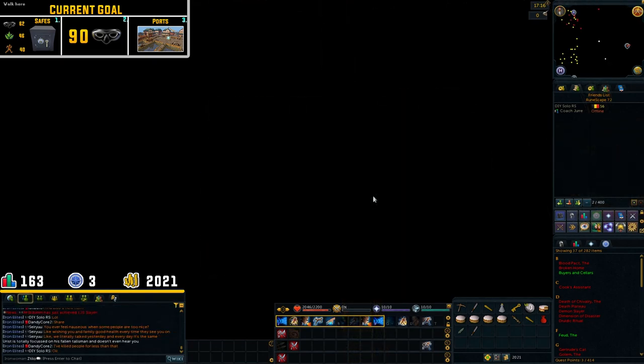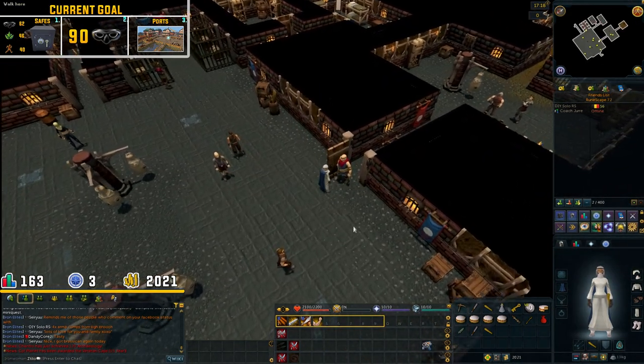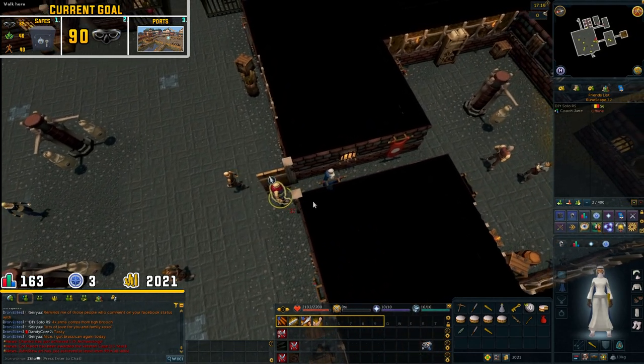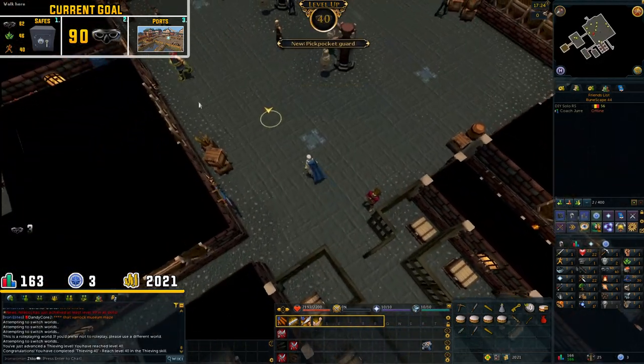We finished From Tiny Acorns, so we can now train blackjacking in the Thieves' Guild. I just read on the wiki that if you talk to the instructor here with a regular blackjack from the quest, he will give us a rubber blackjack allowing us to blackjack him when we hit 40 thieving. And we just hit 40 thieving, which means we can now do blackjacking.